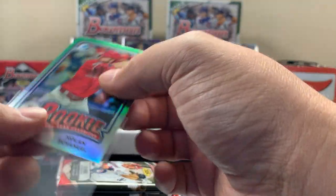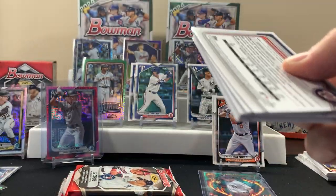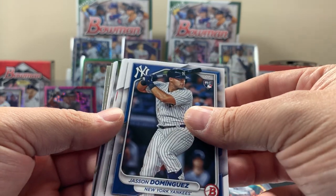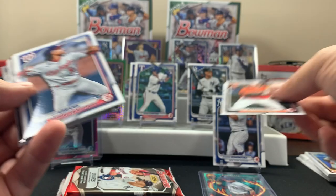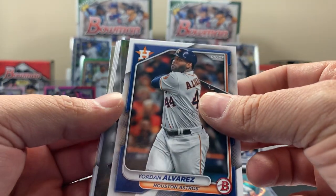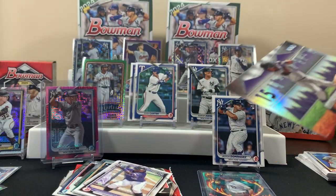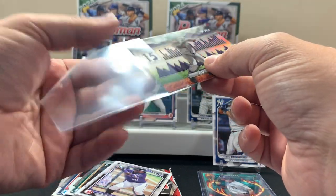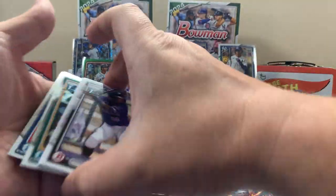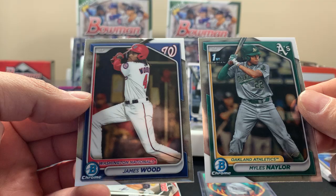There's our first Dominguez, Adley year two, CJ, Josh, Young year two, Alvarez. This one's number 15 — so we got number 8 and number 15. It says Top 100 so maybe these are the top 100 prospects — I would guess. There's a Bowman First and that's what we got for the chromes.